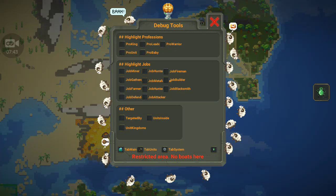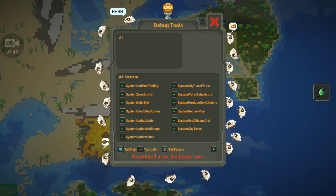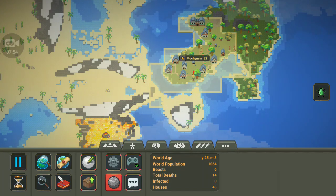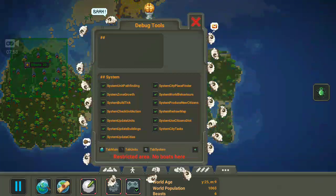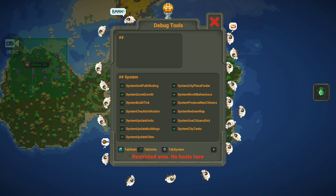Tabs units, tabs system — let's see what tab system's about. I don't want to mess with all this, this is like pathfinding, zone growth, build tick — all the stuff that basically runs the whole map. So I feel like that's mostly what this does.